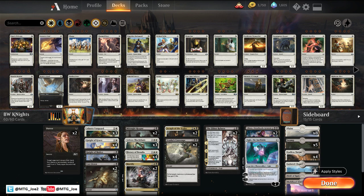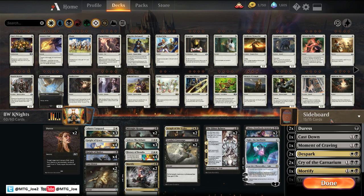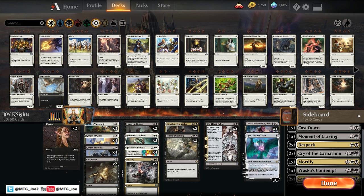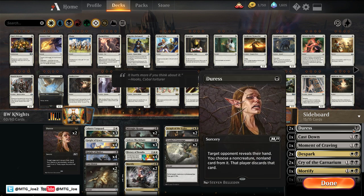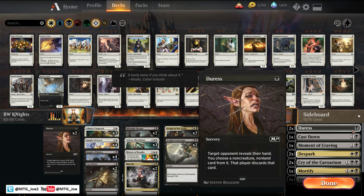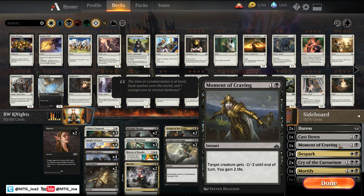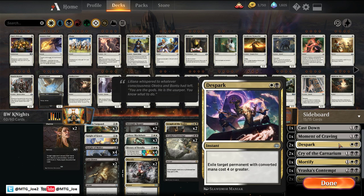We got some people in the chat as well — Helvino is looking to try it out. Welcome! So we're trying this out on Twitch as well, just seeing what's the best platform to go live with. The sideboard itself is two Duress, just going up to a full four against control. We have Cast Down for more creature removal, one Moment of Cravings for the aggro matchup. The Despark is really good against like Phoenixes, Teferies, just a lot of the high-end threats.